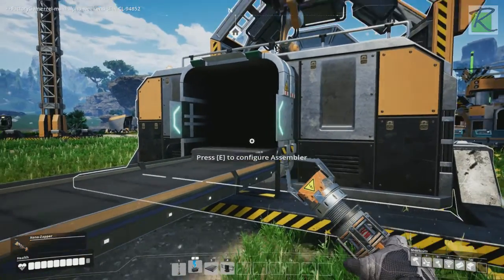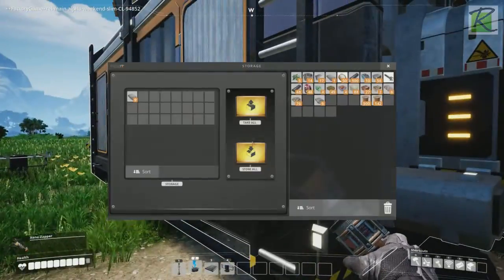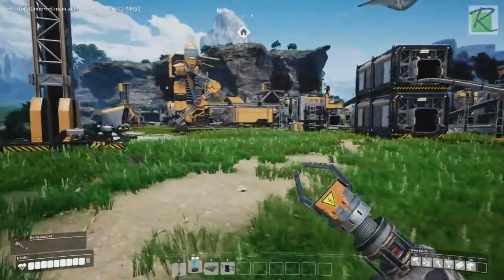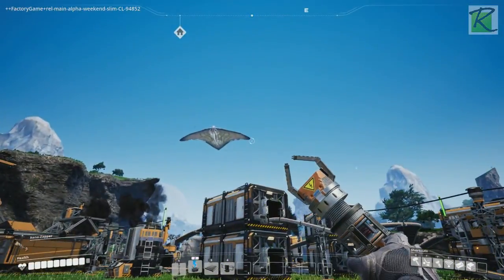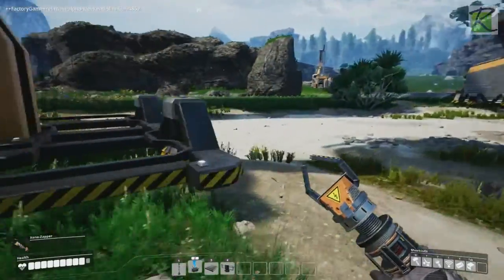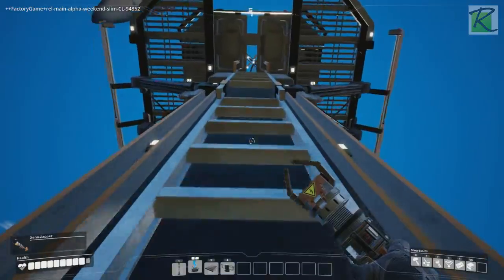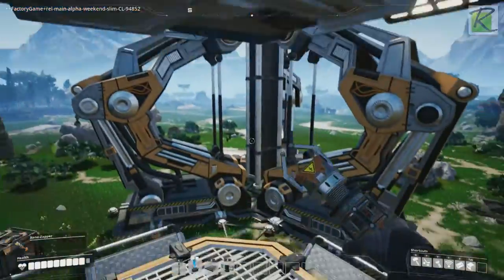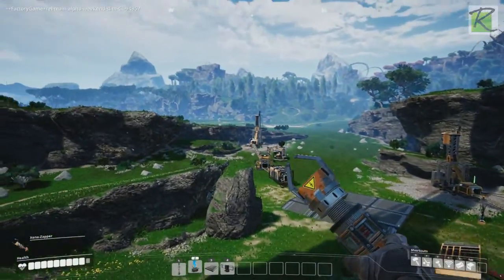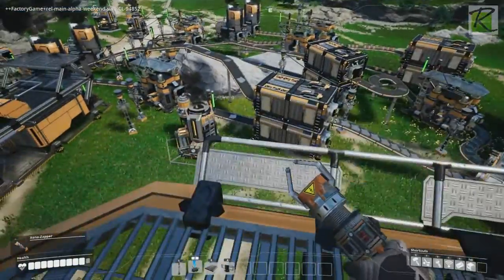There we go — these are reinforced iron plates. You can pick them up but they go into this box right here. You get all these research things you can do, cool little flying aliens everywhere, you can explore the land. It's all about building crazy factories. Here's an outpost I've got — so there's my concrete assembly, here's all the iron coming in going around this way.